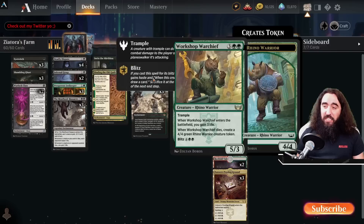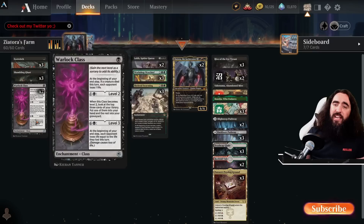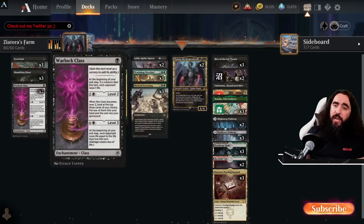That is just a small little synergy, but there's even more. We have the Warlock class because it is just super good with the Skeleton Swarming. If they block one of your skeletons while you meet up Massacre and the Warlock class is out, that is a lot of freaking damage into their face already.